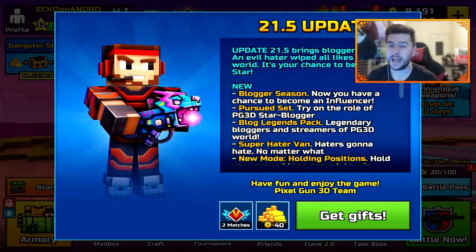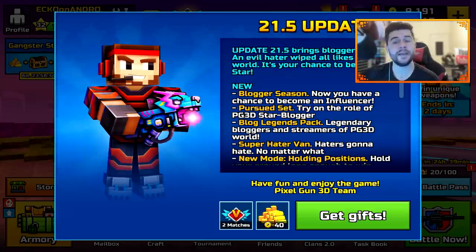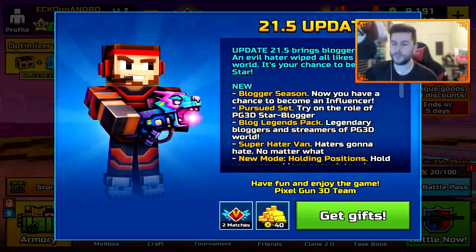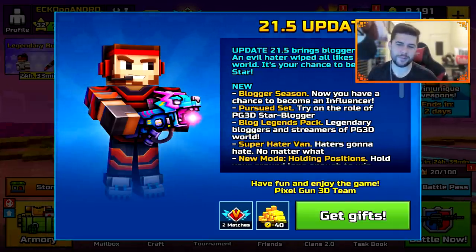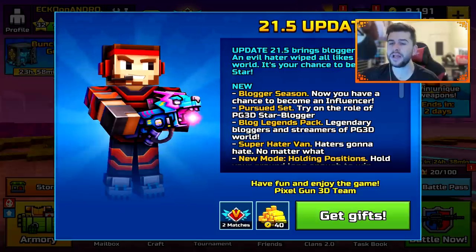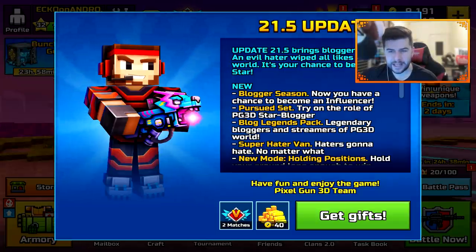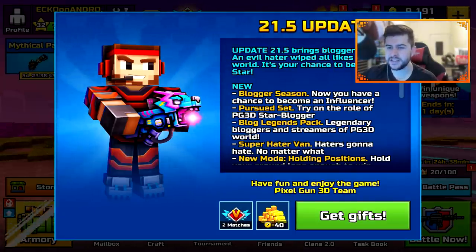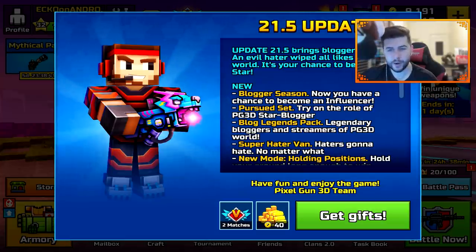So that's going to be the battle pass. Now you can have a chance to become an influencer — the Pursued set. Try on the role of the PG3D star blogger. So that's the third YouTuber set introduced to Pixel Gun 3D. The next one is the Blog Legends Pack — legendary bloggers and streamers of the PG3D world. And there's also the Super Hater Van — haters gonna hate no matter what.